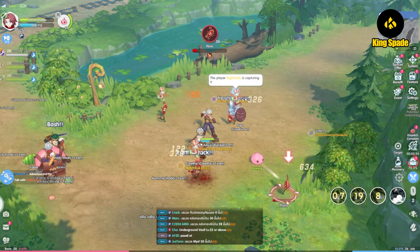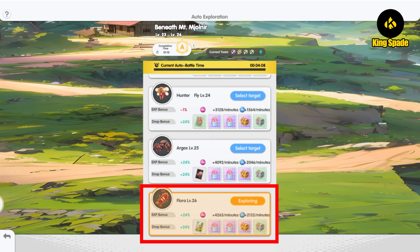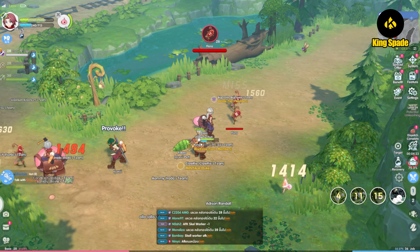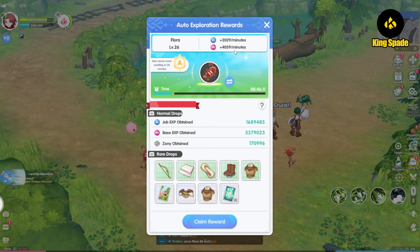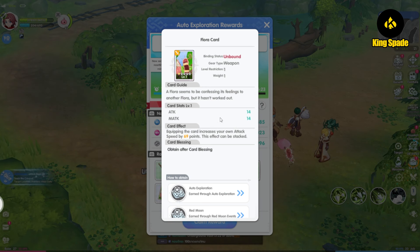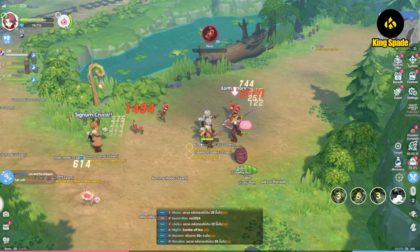The EXP farming feature in ROR is called auto exploration. To AFK farm, you just need to set the monster you want to explore on, then close the game. When you open it later, you will get the EXP, item drops, and even a chance to get the monster card. Here is my overnight farm — or overnight exploration as it's called in ROR — on the Flora monster. I got EXP and surprisingly the monster card as well. This is much more convenient for players on phone who cannot keep the game open 24 hours due to overheating or battery issues.